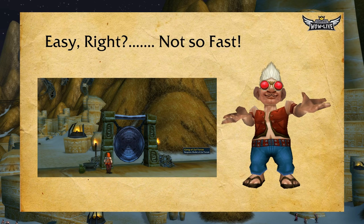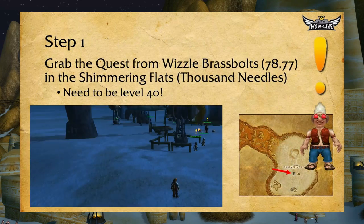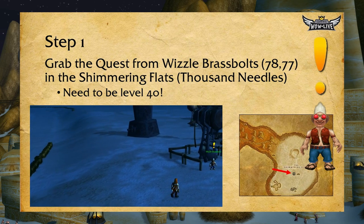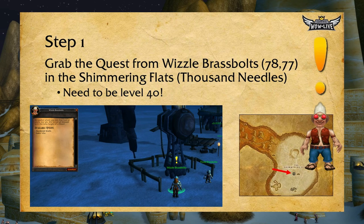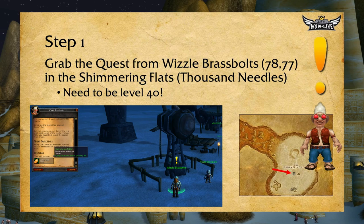In order to bang the gong, you have to have a special mallet called the Mallet of Zul'Farrak. So where is this mallet and how do we get it? Well, the first thing is you have to be level 40, and go get the quest from Wizzle Brassbolt, who's located at coordinates 78, 77 in the Shimmering Flats in Thousand Needles at that drag race-type area. He will give you the quest called Gazrilla and will set you on your way.